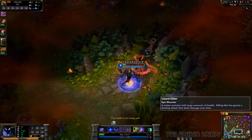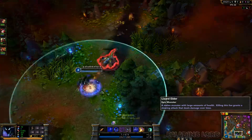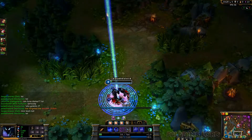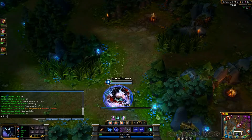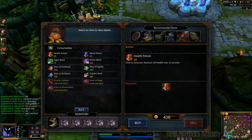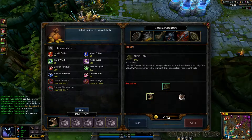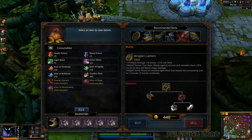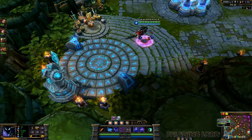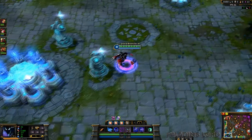Let's see how this game goes. I just did blue — blue almost killed me there. I smited red, almost died — sorry about that. I did blue, my raptors, wolves, and now I just did red. I got my boots so far. Not a very good start — I almost died at red. I think I'm gonna get a Vamp Scepter to help my lifesteal a little.